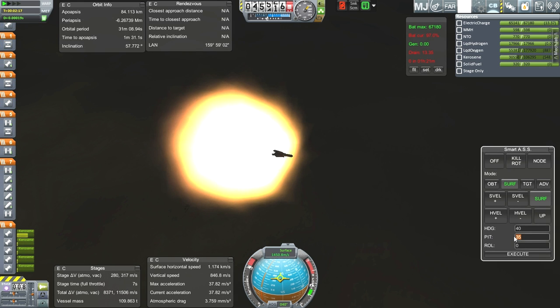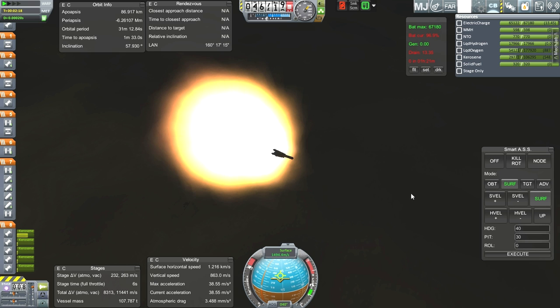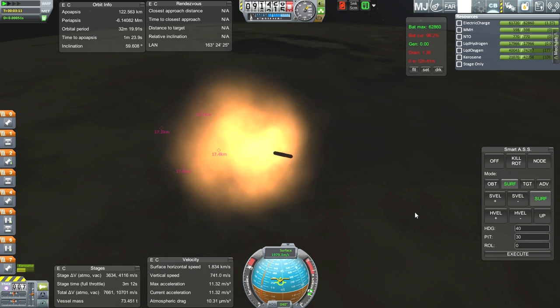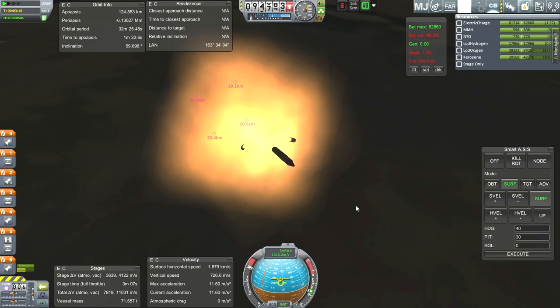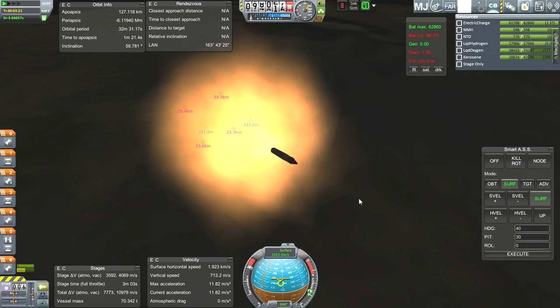Here we go again. I've definitely got the booster stage launch profile down — no problems there, plenty of practice. Off they go. It's nice how my frame rates double once I dump the boosters. Fairing set. Last time when I extended the antenna, that caused problems — it was probably the straw that broke the camel's back kind of thing. But let's try it again. There's no crash.